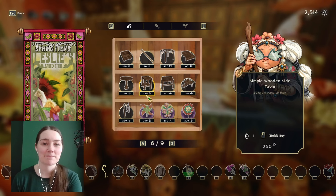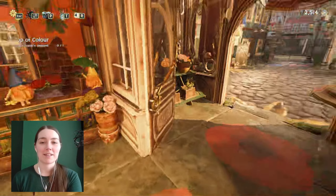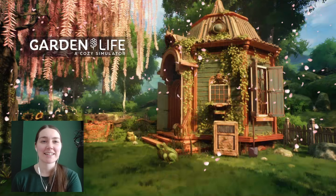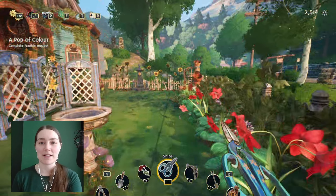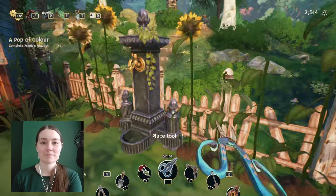We're going to try to put clematis on there. I think I should have some clematis seeds and don't need to buy more from Leslie. Okay let's go. I say that and then I keep browsing - this happens in real life as well. We do also need some planters for the new part of the garden. Okay let's go. We need to leave. We need to stop buying stuff. Let's go grab some sunflowers for Frank's quest.